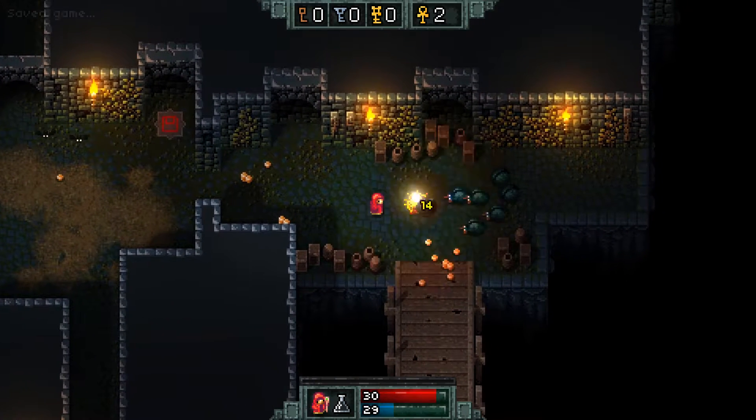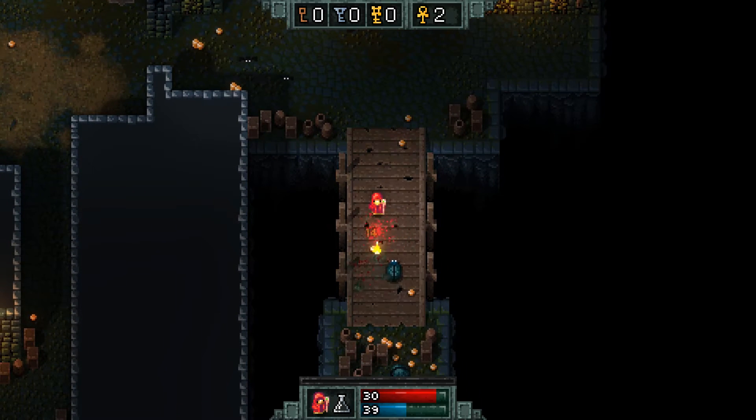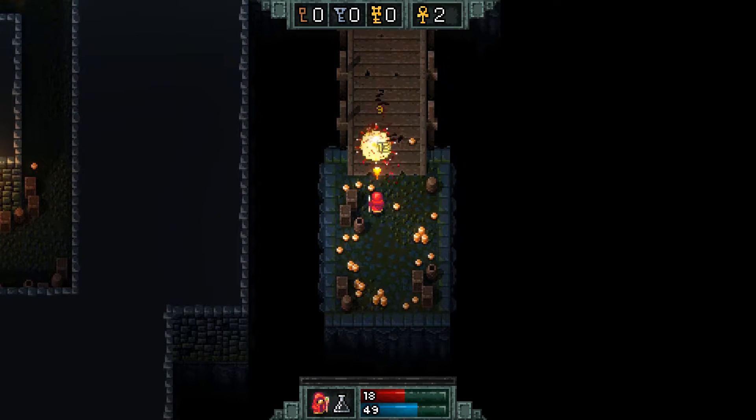Here's one of those little save points I was talking about. We activated that checkpoint. We can go down here and see what's below. We do have a map, which is cool — I'm just not using it very much because I'd rather explore. Oh my goodness, that did 12 points of damage. That totally hurt.